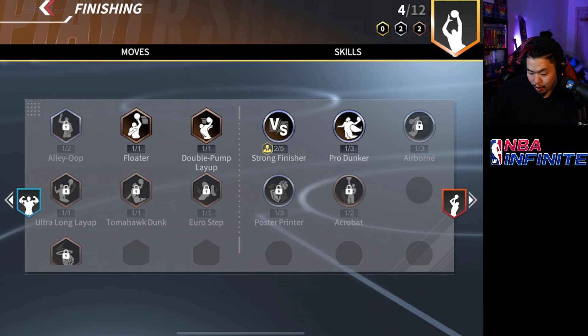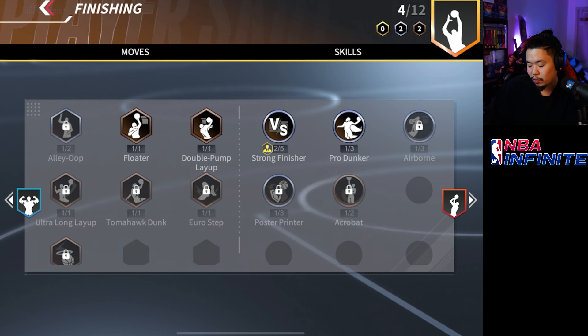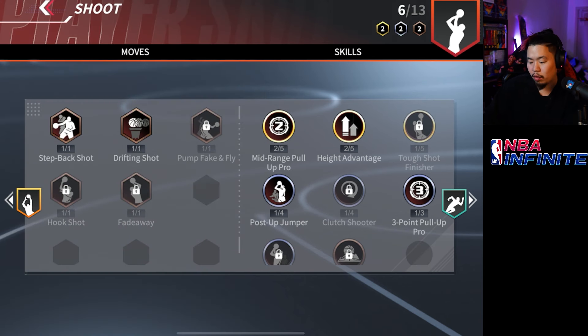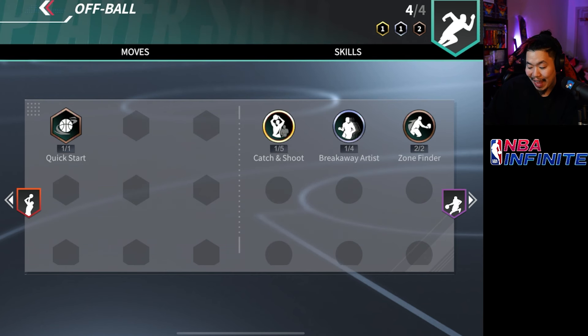At R2 he has the floater badge which is huge, pro dunker, and strong finisher — though strong finisher isn't that useful since you don't really go for layups, and double pump layup doesn't help much. He unlocks euro step and put back dunk, getting some good put back dunks. For shooting badges, step back shot and drifting shot are two really good ones. Unfortunately the fadeaway only unlocks at R3 — that's one reason you might want to get there, though the cost is basically 48 million which is ridiculous. He also gets mid-range pull-up, height advantage, post-up jumper, three-point pull-up, and catch and shoot.